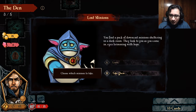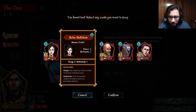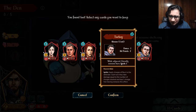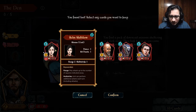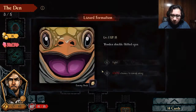You find a path — a pack of downcast minions sheltering in a dark room. They look to you as you come in, eyes ringing with hope. Choose which minions to take. And I regret my decision immediately. She has multi-strike, range, and while adjacent friendly minions have one ignite — which means a fire at the start of the turn, they will take fire damage. I'll really go for this one: range two, multi-strike. If we buff this unit, it can potentially be devastating for the team.